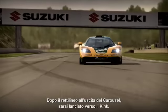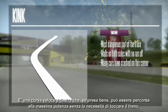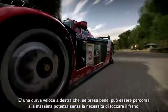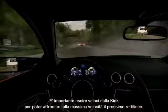Once you straighten out at the exit of the carousel, you'll be accelerating toward the Kink. This is a real gut check. It's a fast right-hand corner. If you take it right, you can stay on the power all the way through and avoid hitting your brakes. Make sure you apex right on the alligator teeth on the inside. It's important to take the Kink fast as it sets you up for the next fastest straight on the course.